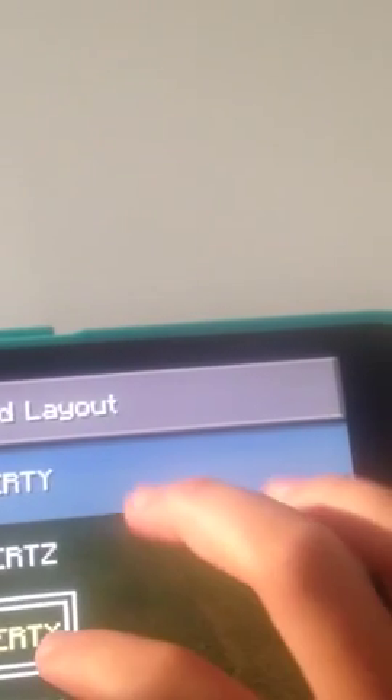I'm just going to pick a random control layout. Now I'm going to press custom keyboard to see what's different — it doesn't look any different.